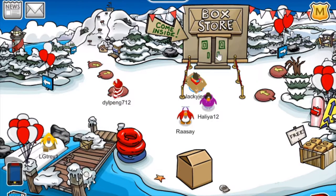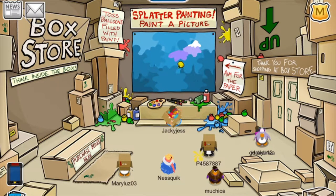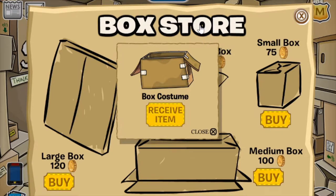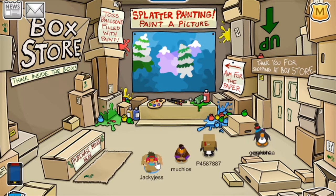If you head back to the dock and head into this box store, you're able to paint a picture. In this box store there's actually a really cool catalogue. Right here you can pick up the portal box — these are all free items, by the way. You can pick up the walls and the small boxes and stuff. But also, if you click the O in the box store catalogue, you can receive the box costume. This is actually a penguin outfit — something you can wear instead of a regular item. That's what I'm wearing right now.